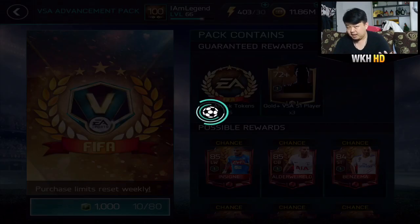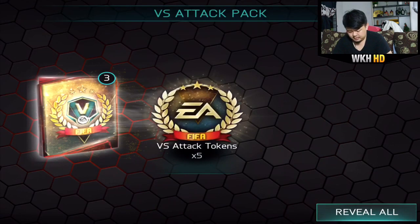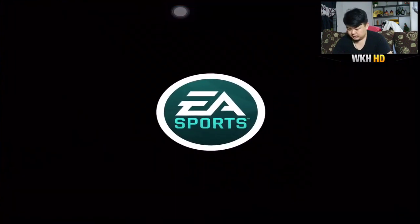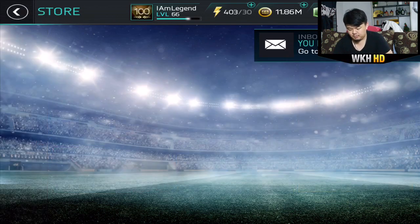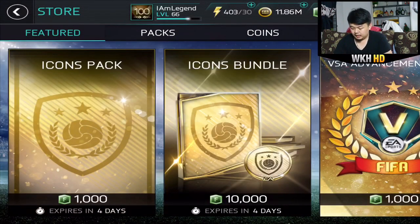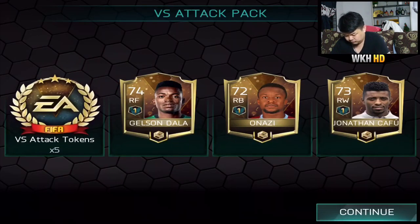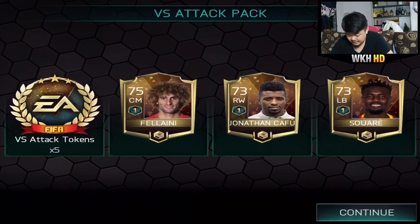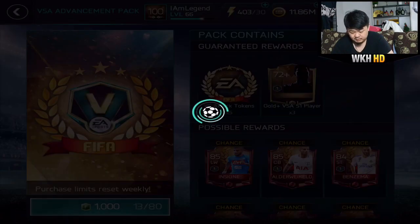Nothing special — Benzema, all the world insignia. Got Crash — maybe, maybe not. Hopefully we can get an elite from that one but we're gonna continue. Five more packs, let's go. 74 overall — that's the highest? Step it up! Morán, Fellaini again. Where's the above-77 players or maybe an elite? Come on!